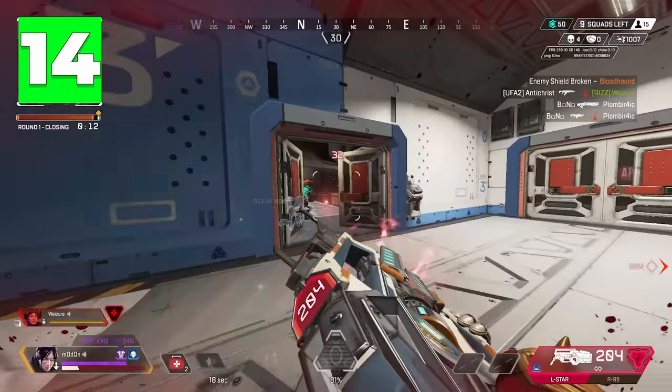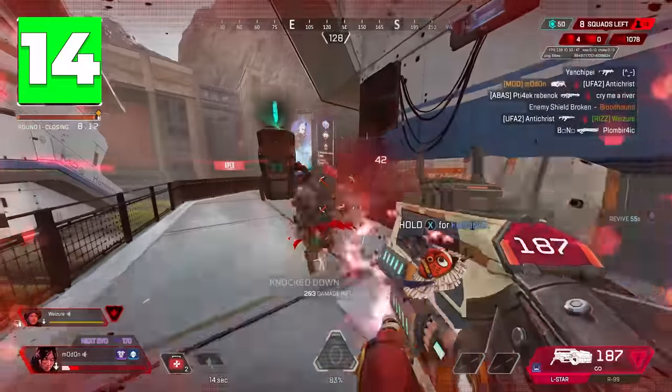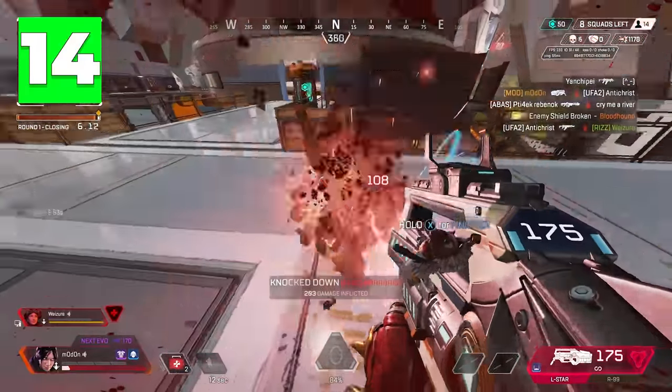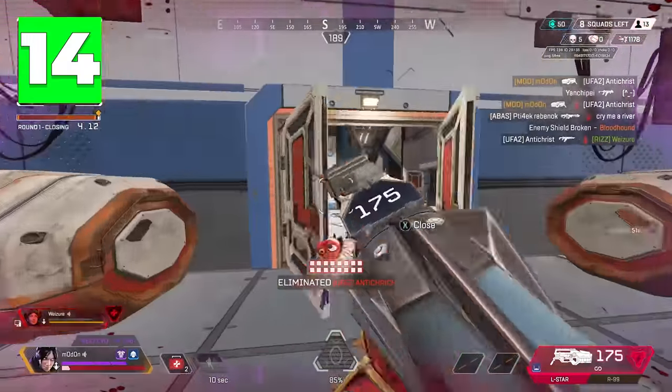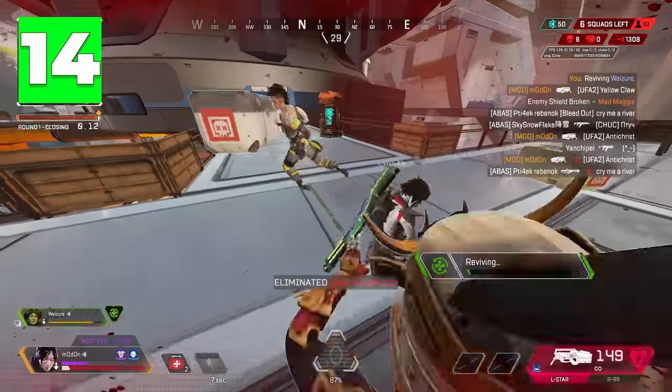The crate version of the L-Star is insanely good this season, with every bullet dealing 25 damage against shields thanks to disruptor rounds, and you being able to deal devastating damage with piercing rounds. Make sure to pick it up and use it for enough entry damage to crack fights open.